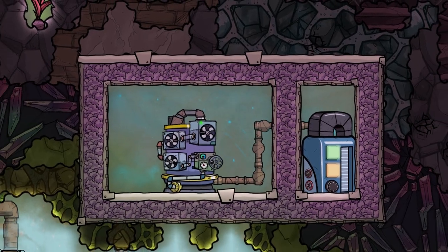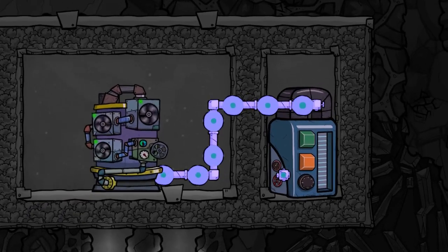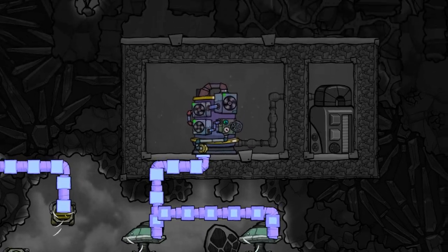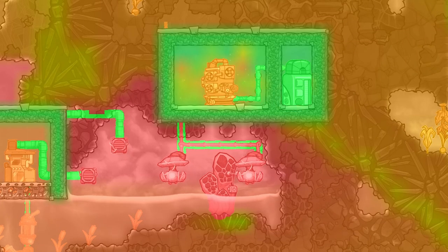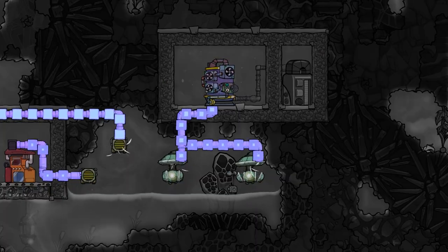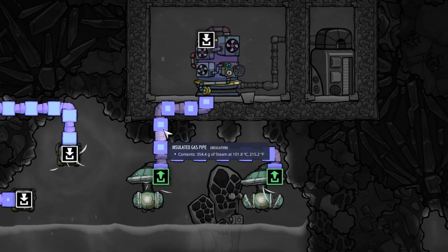The autocondenser was a little bit harder to understand. It uses piped gases, condenses them into liquids, and cools them down a little bit. So if you pipe in steam at around 110 degrees Celsius, the building will condense it to 97 degrees Celsius water while giving off the excess heat to the surrounding area. Keep in mind that this works for a lot of gases — so if you accidentally suck up oxygen, you will make liquid oxygen at room temperature. That may lead to one or two problems.